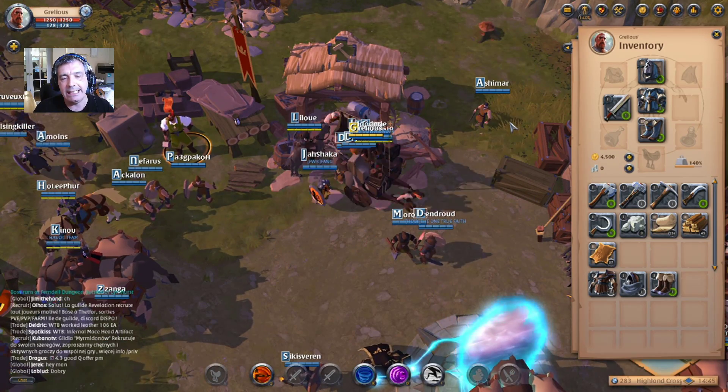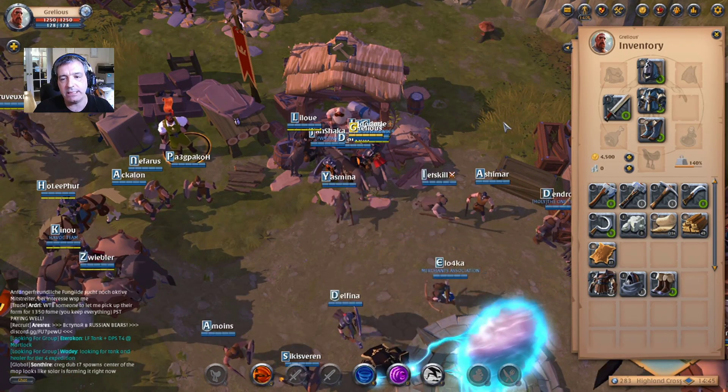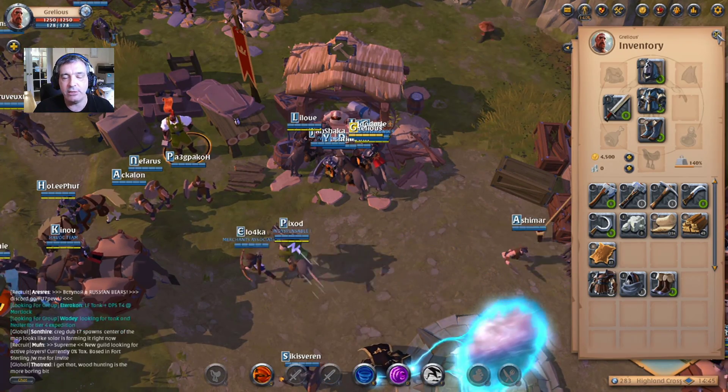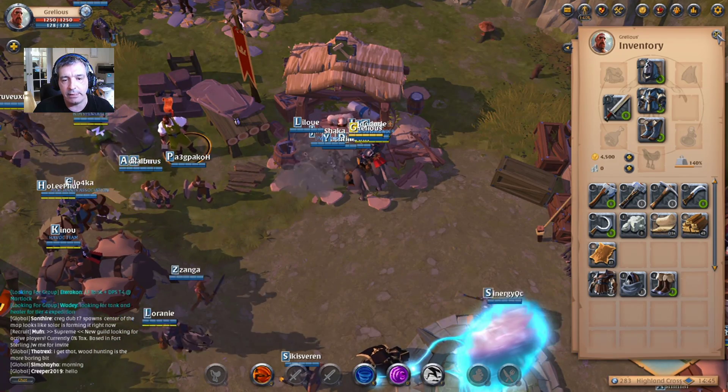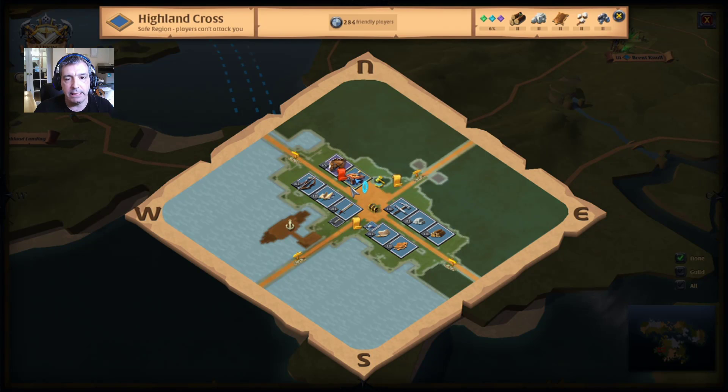Anything you use in terms of items is going to have durability, and it will run out at some stage and break. Once it's broken you cannot use it, or if you can use it, it's not going to have any effect whatsoever. So, first thing first, you need to be in a city.